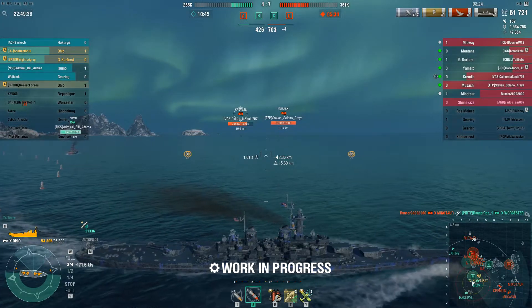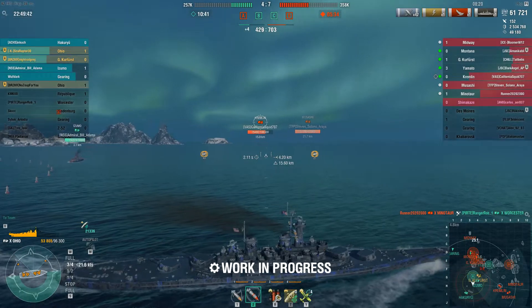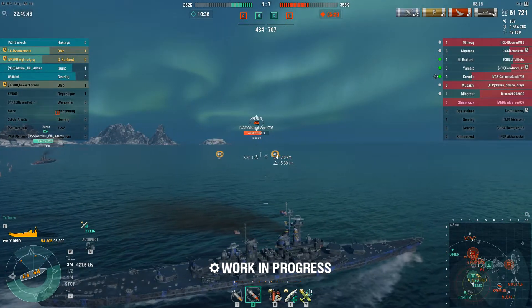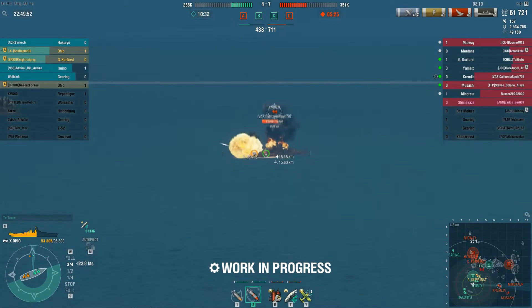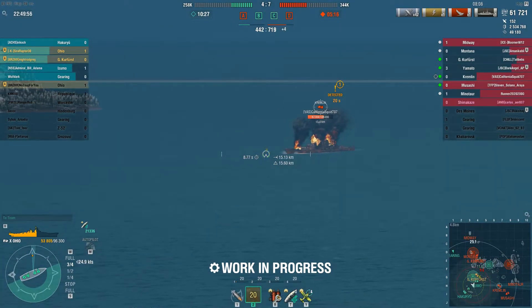There was also an announcement detailing the rounds of Ranked Sprint coming in 0.8.8 — we're talking late September before that patch gets here, so you've got a ways. There are also some improvements to a couple of maps and sounds: lighting on certain maps, some game sounds getting improvements, and the announcement of new camouflages for Bismarck, Cossack, and Ark Royal.